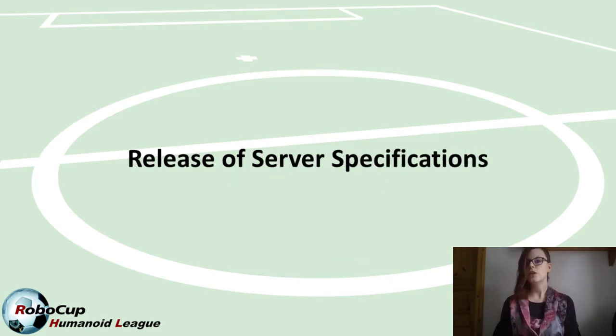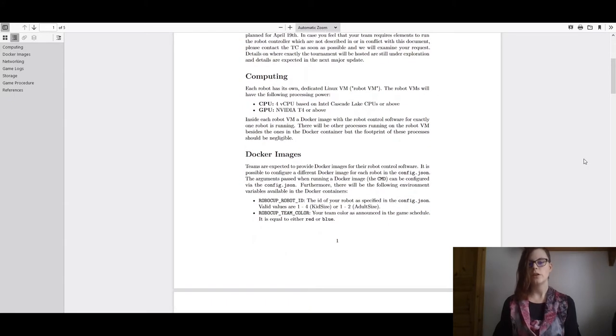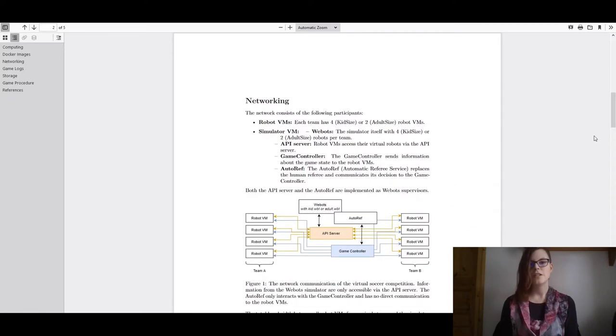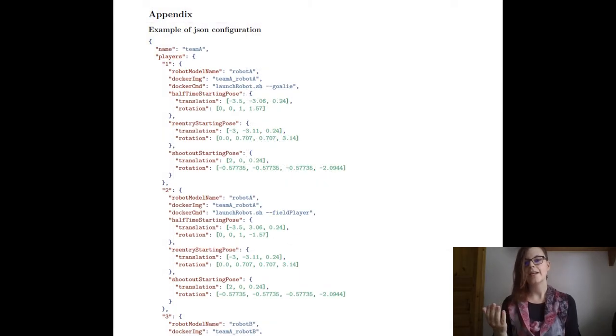We have released a new document concerning the server infrastructure specifications. We are still deciding where exactly to host and exploring different options simultaneously. However, we can already commit to using Docker images for the robot control software — teams will submit Docker images with their software for the tournament. There will also be the possibility to submit different Docker images depending on the robot model. In addition, a config file will list all robots you want to play with — a maximum of two for adult size or four for kid size — specifying both the robot model and Docker image for each.